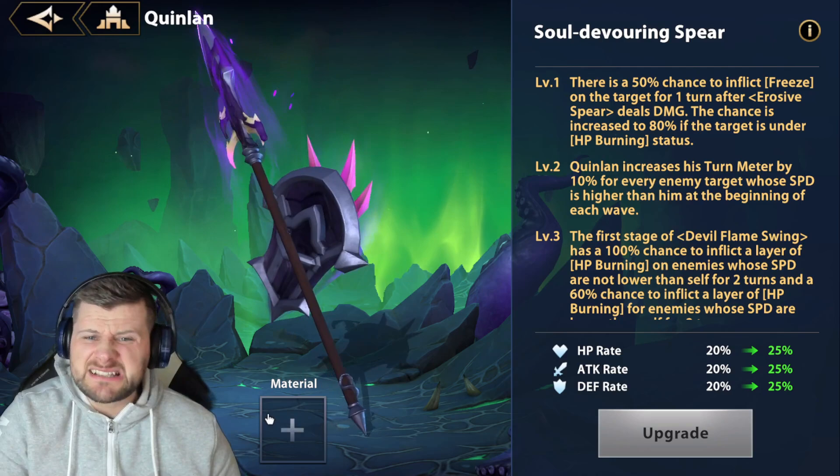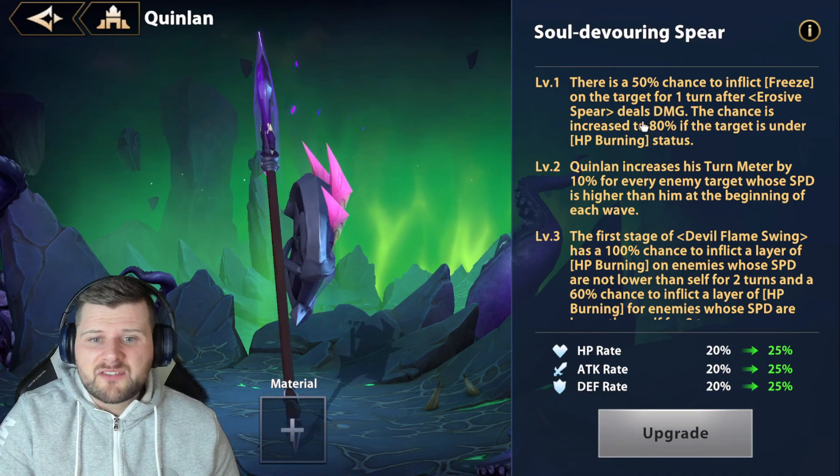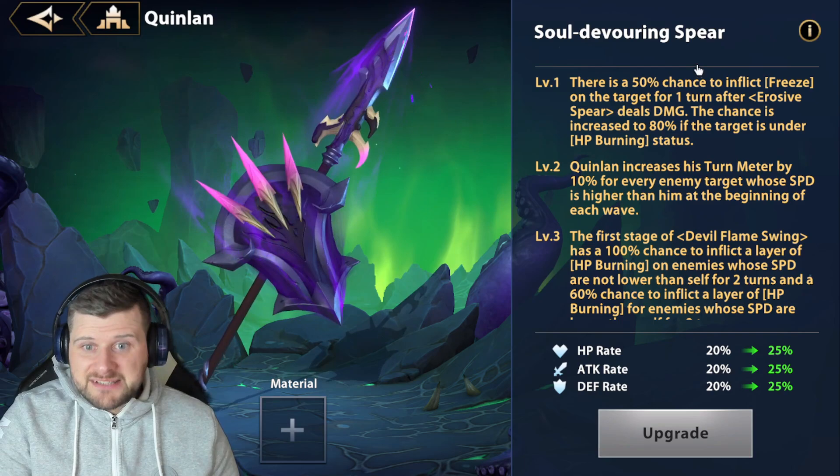Let's look at his exclusives and why he gets so good. Level one: there's a 50% chance to inflict freeze on the target for one turn after Erosive Spear deals damage. The chance increases to 80% if the target is under health burning status. This gives a much better chance to freeze the enemy, so if you're looking to freeze, you want to use this one.